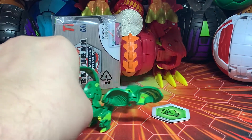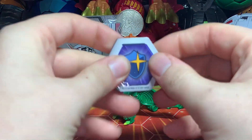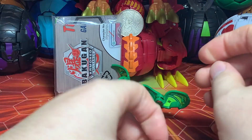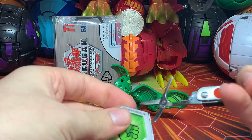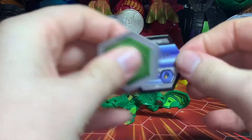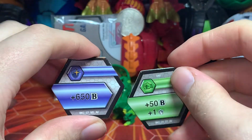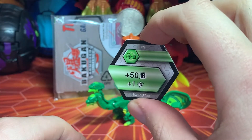So we have our Ventus Nilius Ultra right out of the box. First things first, we take a look at his Bakugors. They seem to be a little stuck together. There we go. So it comes with a Magic Shield and a Green Fist. It comes with a plus 650 B-Power Magic Shield, which is the best you can get in the game, and then a Green Fist of plus 50 B-Power and one damage — not really any good.